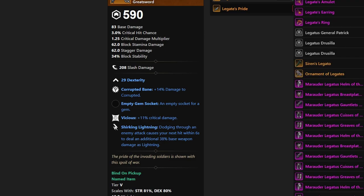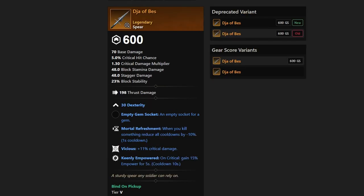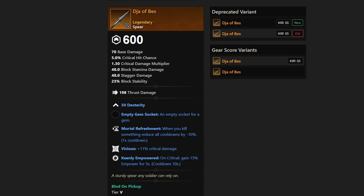Next up we have Dja of Bez. We have 30 Dexterity on this spear with Mortal Refreshment, Vicious, and Keenly Empowered. Nothing too crazy — probably won't be going for that one, but it's a nice pre-bis if you are looking for something, or maybe if you're new to the game or don't have any good spears yet.